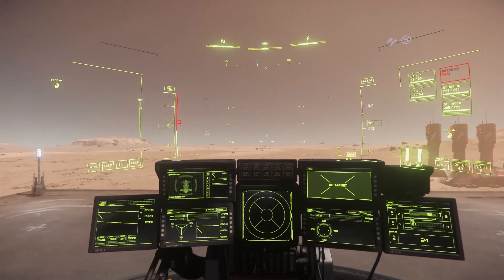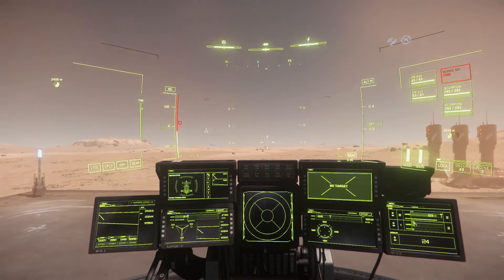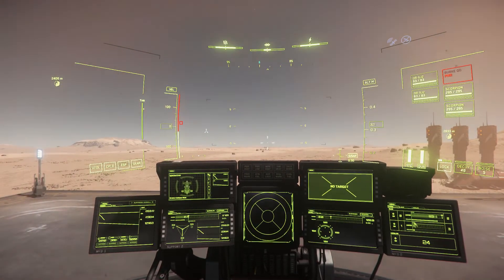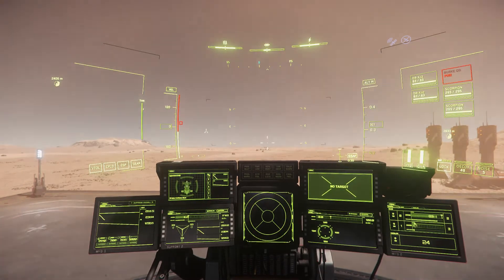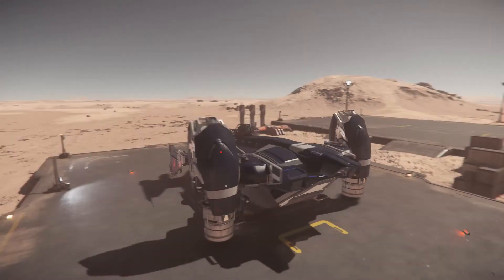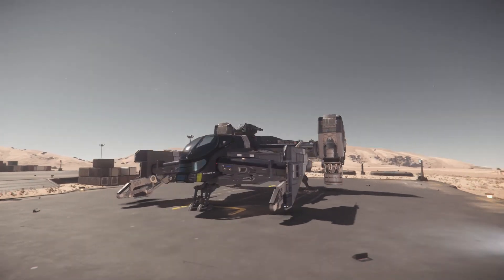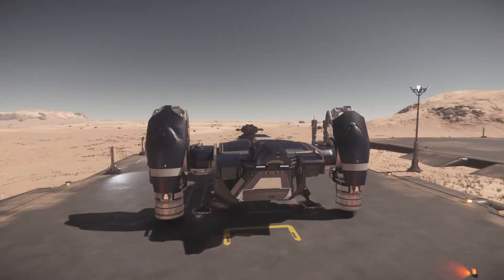Since Drake doesn't check buyers' backgrounds, pirates could also get their hands on this ship and use the interdiction system to prevent normal transport ships from escaping — then loot their cargo. In some ways this actually makes the Cutlass Blue an even better pirate ship than the Cutlass Black.